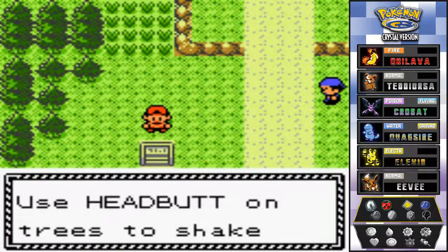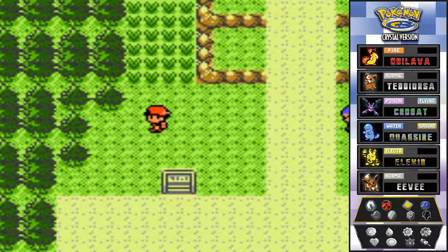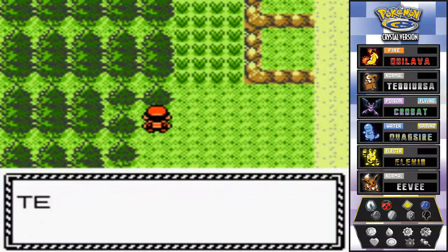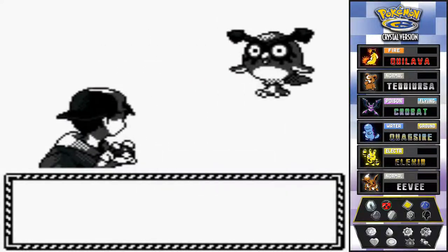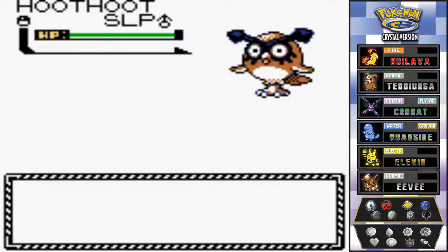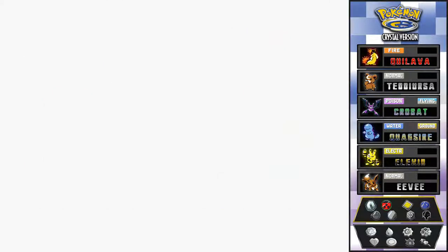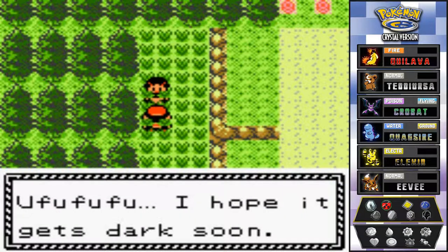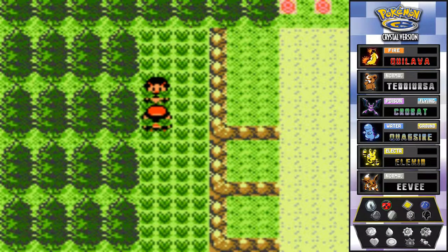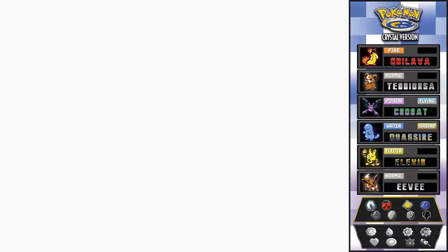Trader tip: use headbutt to shake Pokemon out of trees. Let's try it — and we found a Pokemon! It's a Hoot-Hoot, but it's asleep since it only comes out at night. I'm not going to battle it, just put it back in the tree. I hope it gets dark soon — I'm pretty sure you can battle her at night.